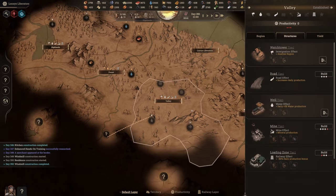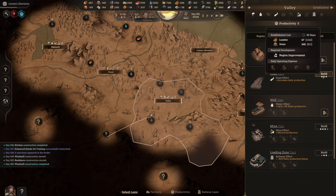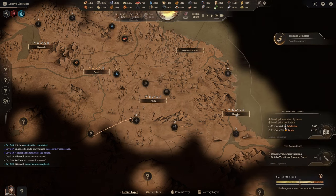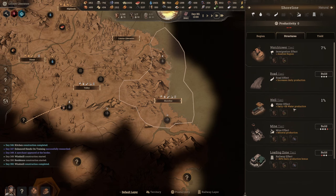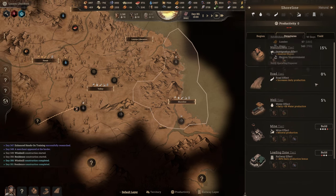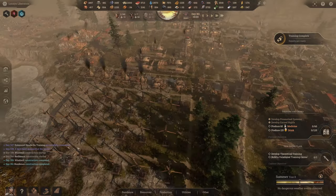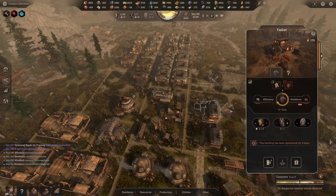Inside this valley we can also build certain things — the watchtower we've got off at the moment, and we could get roads in once we have more bricks. I don't think this valley is worth it right now. We did grab one on the shoreline — I'm going to get both of those built on the shoreline and get the roads done, then get workers in there where I can. Training complete — looks like we did get one out of that which is perfect.